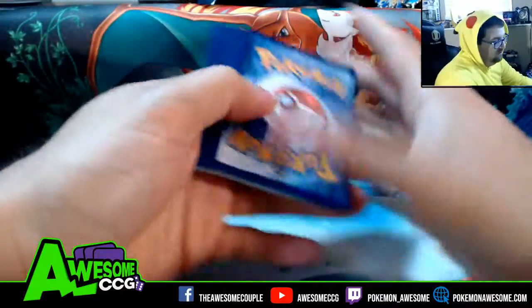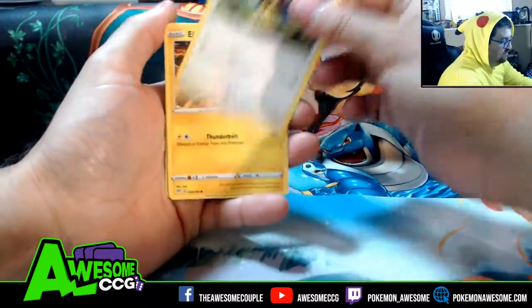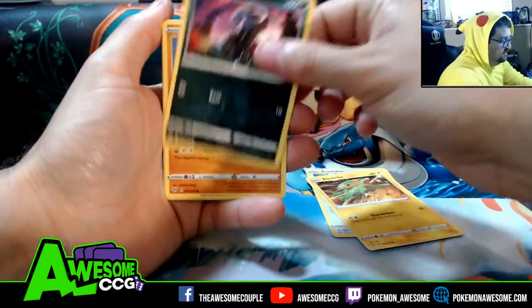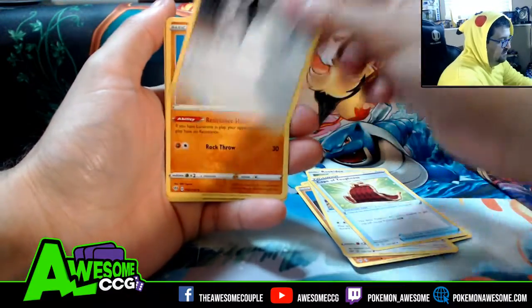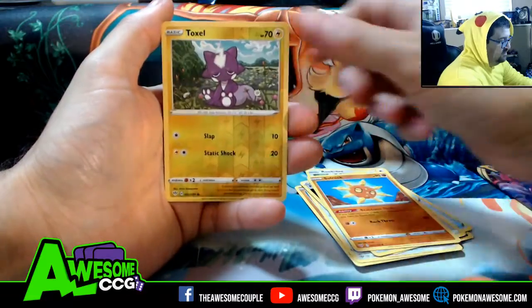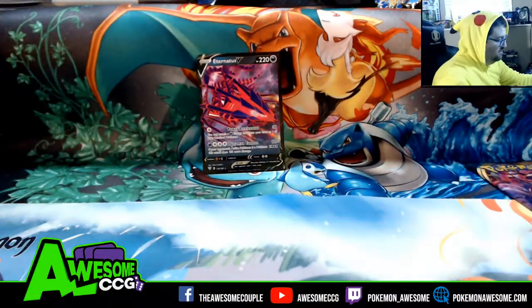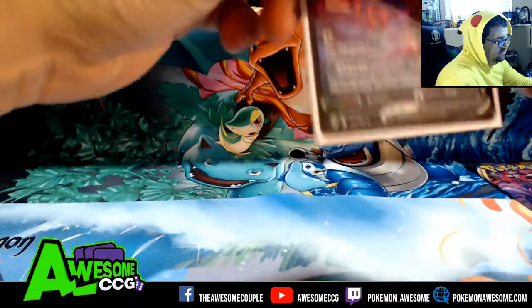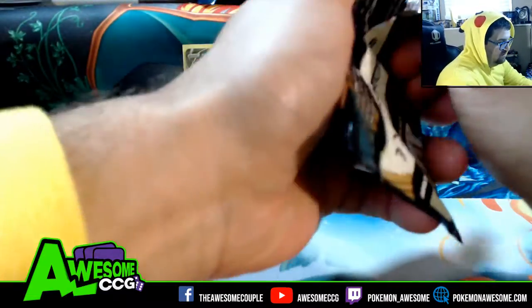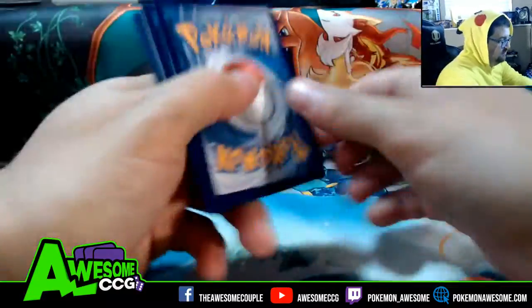We're going to fix this up, maybe get another Charizard — who knows? We got a Rookidee, Electric, Dino, Passimian, Vanilluxe, Cape of Toughness, Powerful Energy, Solrock, Toxel, and an Eternatus V. I'll take that. Eternatus is a big boy — he likes to play with the big boys.